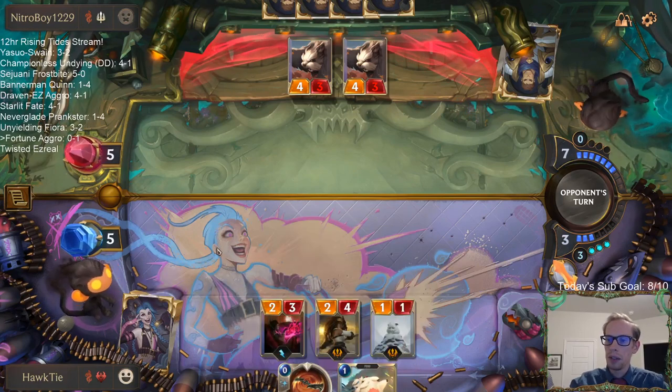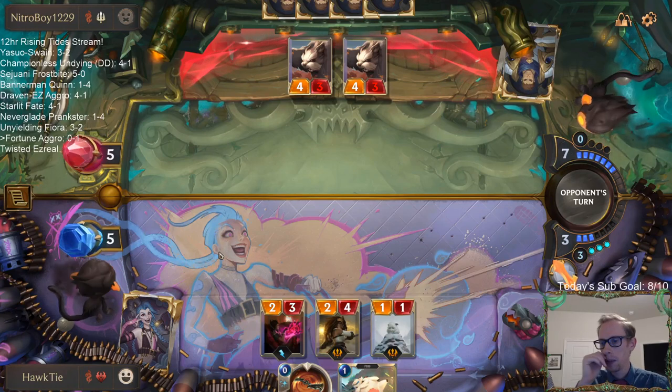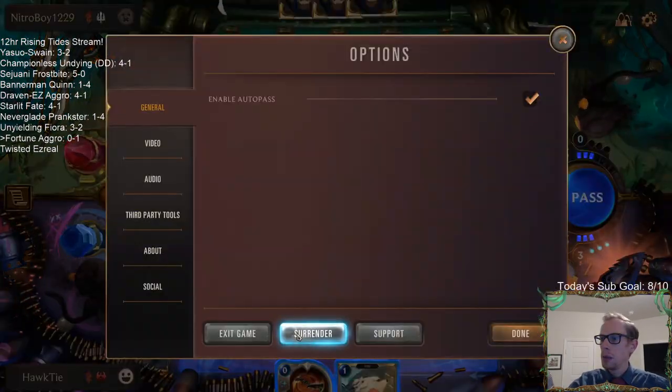When you're playing a deck like this, you can't really make a poor decision like that. I really should not have cast that other Make It Rain. If I'd done the other line, I think I would have won this game. But I didn't, so here we are — surrendering.